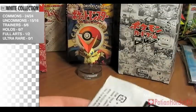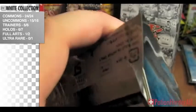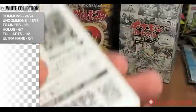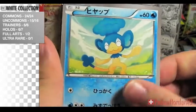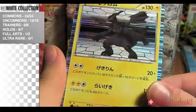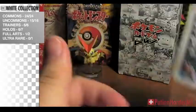And the last pack. We have Pample, Daramaka, Yay, Zekrom — needed that. Girder and a Leopard.